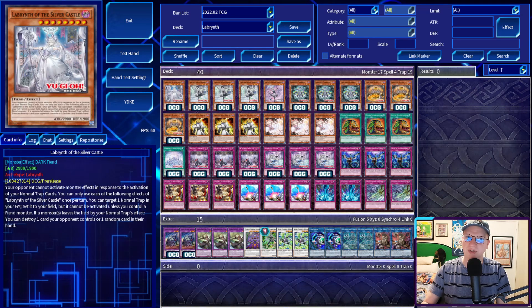First up, the field spell of the deck, which I am playing one of because I fear no removal spell: Labyrinth of the Silver Castle. Your opponent cannot activate monster effects in response to the activation of your normal trap cards. You can only use each of the following effects of Labyrinth of the Silver Castle once per turn. You can target a normal trap in your graveyard, set it to your field, but it can't be activated unless you control a fiend.